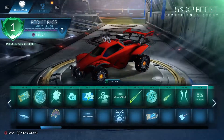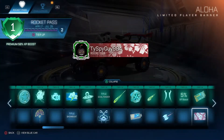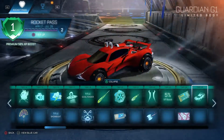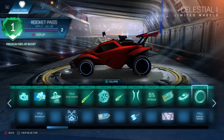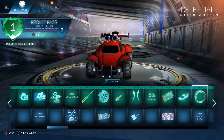Battleaxe. 5xp boost. Key. Aloha banner. Guardian G1. Celestial Wands — that's cool, it like sparkles on your turn. It's actually pretty cool wheels.